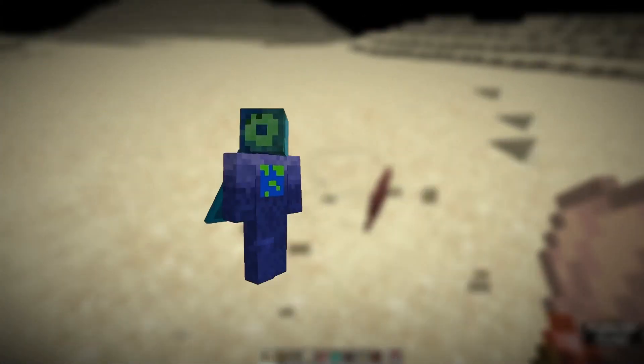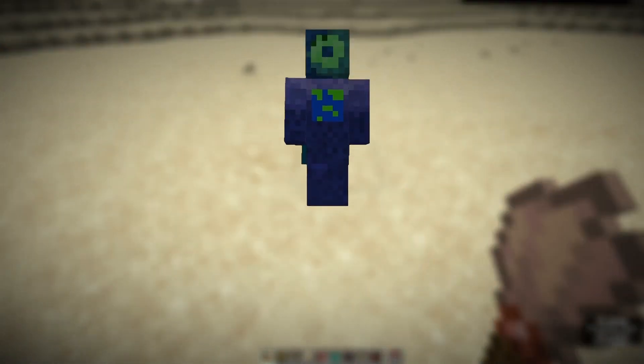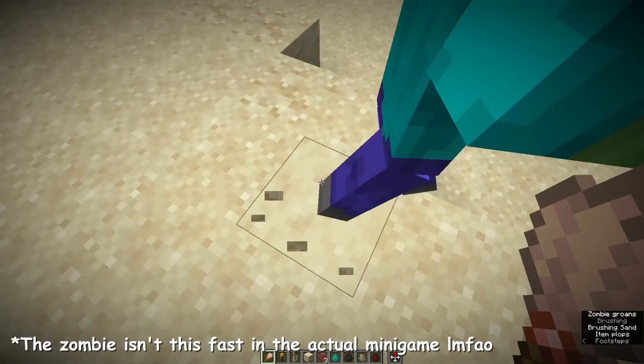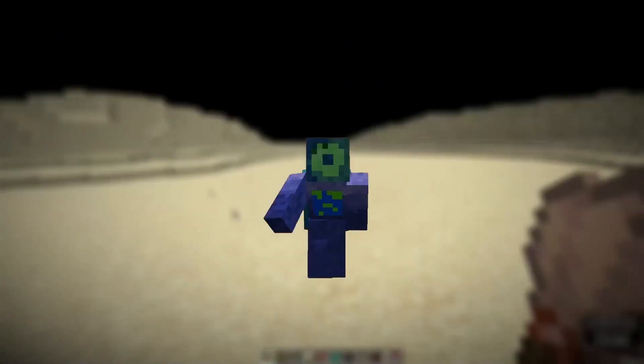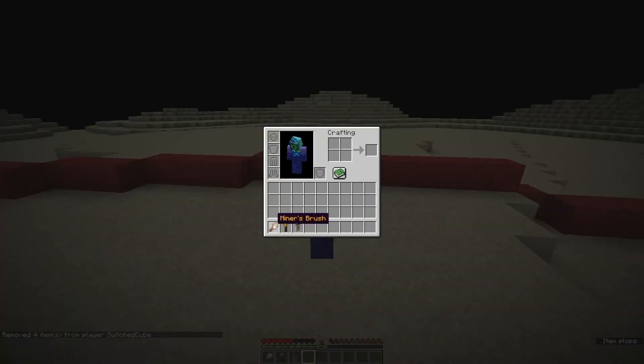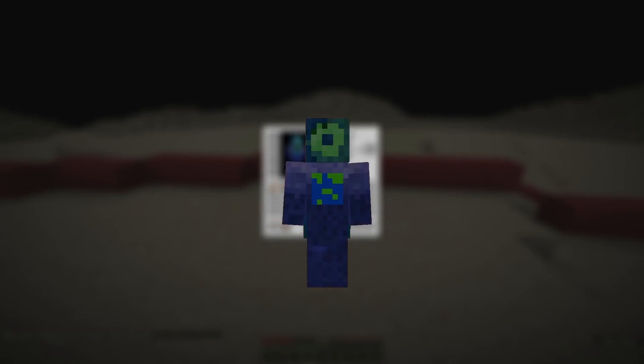I also decided to add in a mob spawning mechanic. Basically, there is a 20% chance for you to spawn one of six random types of mobs when you dig out an item from the suspicious sand. After that, I made it so that players cannot drop items on the ground, to prevent one person's collected loot from going to a different person.